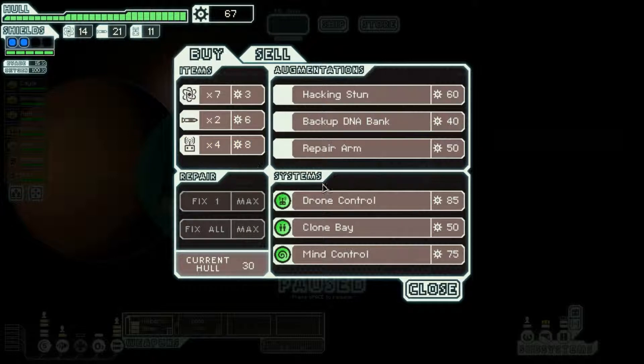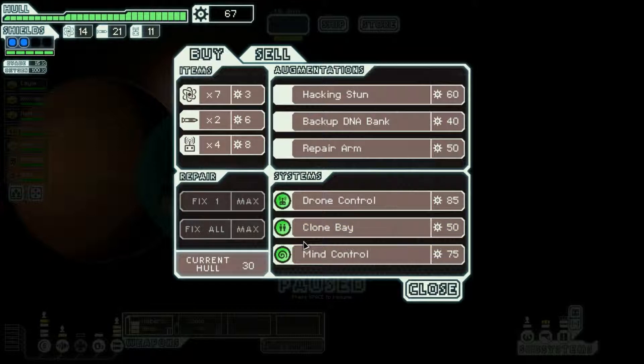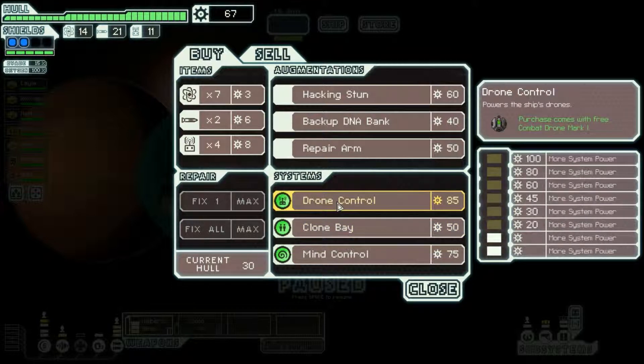Oh, they're good guys. Clone bay — what does a clone bay do? Automatically clones dead crew with skill penalty, taking advantage of micro-cloning. Crew heals partially every jump — jump heal is passive and requires no power. Not entirely sure what that has to do with anything.